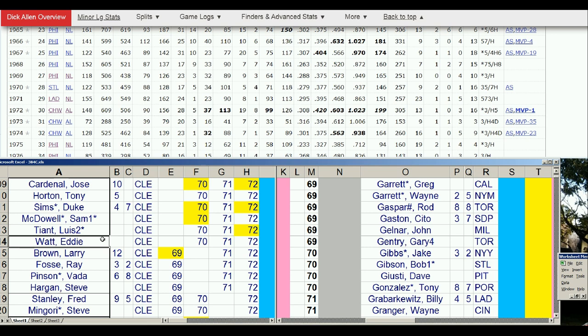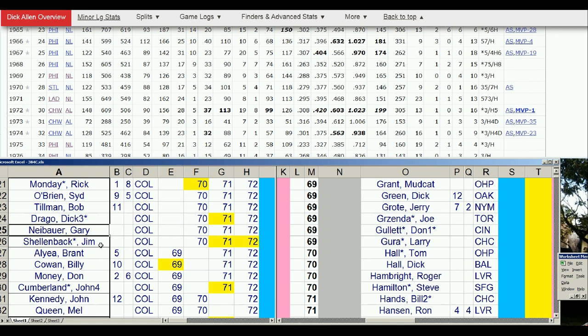Cleveland is flexible — they have a lot of moving parts. They want to trade Sam McDowell to get Gaylord Perry. Cardinal moves from Cleveland to Milwaukee to the Cubs in a two or three year period, so moving him makes a lot of sense. Duke Sims moves all around the league. Luis Tiant's best year is with the Red Sox in 72 — hey Boston, what are you going to give us for him? Larry Brown is just an internal improvement. Cleveland also wants to acquire Buddy Bell from the Rangers.